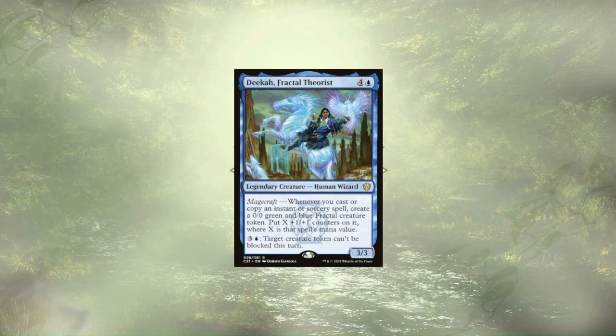Zika, Fractal Theorist, is here with Magecraft, which is one of my favorite keywords from the Strixhaven set, and they're pulling double duty, allowing us not only to create powerful fractals based on the cost of our spell, but they also have the ability to make our tokens unblockable.